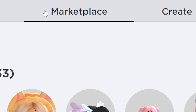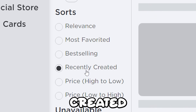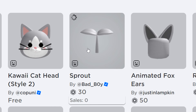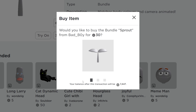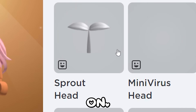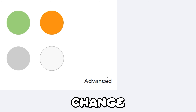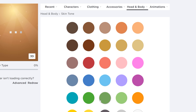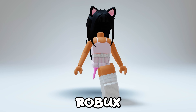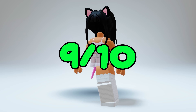Go to the marketplace, then Heads, then Heads again, recently created, and find the Sprout — it's only 30 Robux compared to 30,000 Robux! Go put your new head on, put on a black hair of your choice, and change your skin tone to black. Here is what the 30 Robux headless looks like — as you can see this one is really good! 9 out of 10 for me!